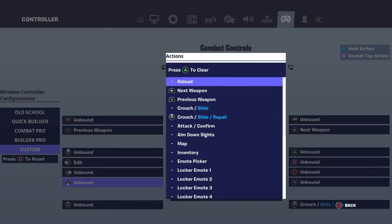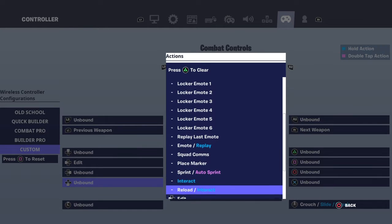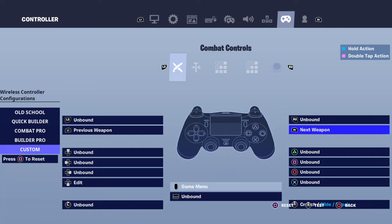Another way is the bottom stick, and this select.